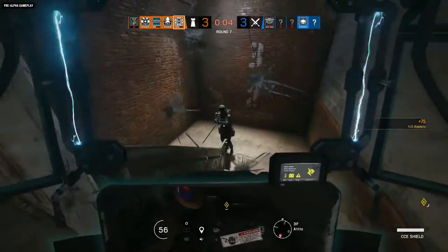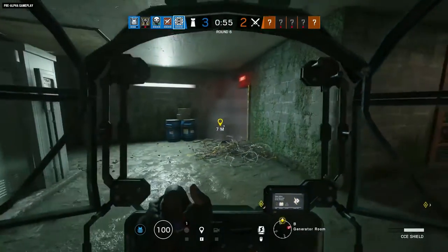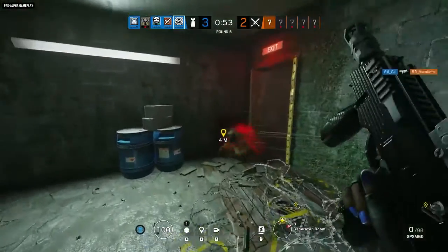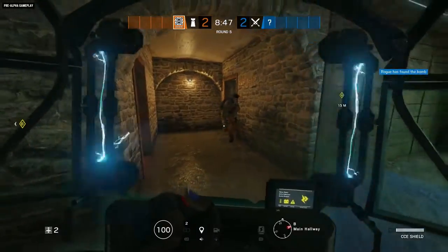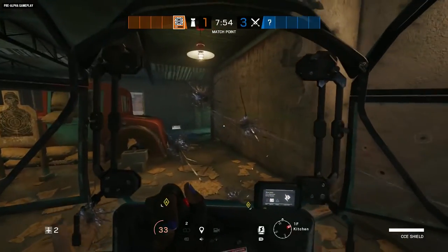Drawing your enemy's attention has the added benefit of making them more susceptible to flanking attacks from your teammates. And let's not forget one of the most powerful things a shield can do — block enemy fire.